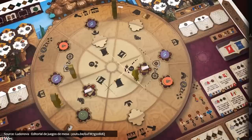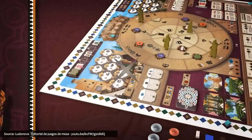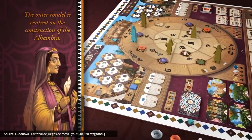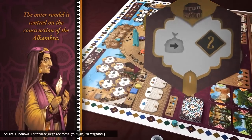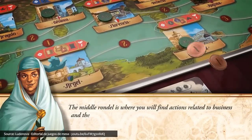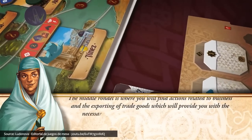Let's turn our attention to a more recent release, Sabika, which sets the stage for nobles of the Nasrid dynasty to contribute to the construction of the towers, gardens, and palaces of the ancient monument, the Alhambra. Sabika integrates three interrelated rondelles into its gameplay. Each rondelle focuses on a different scenario — the construction of the Alhambra, the carving of poems in its halls, and the export of goods along its trade routes. Those who can balance all of these tasks will earn the most prestige and be in good company as the winner.